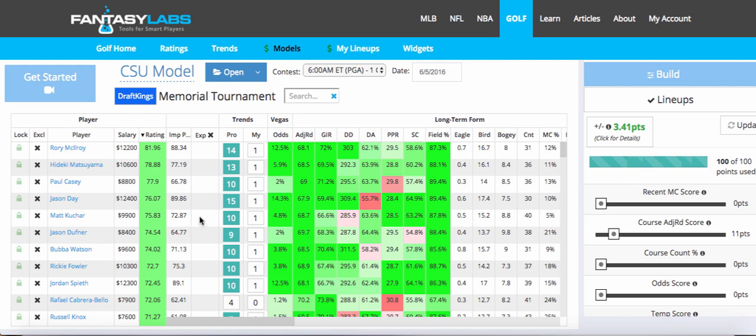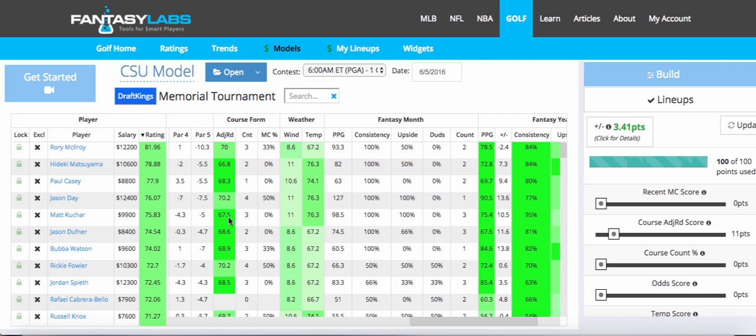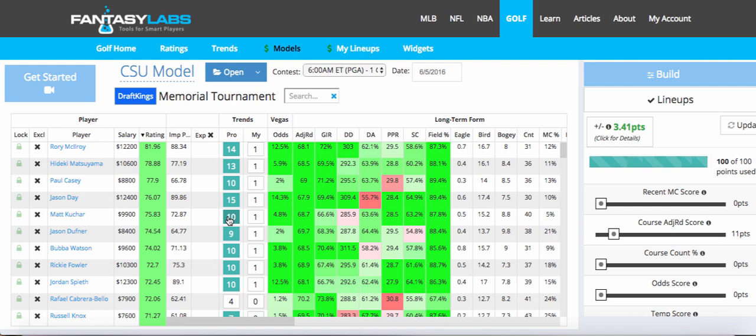Kuchar at $9,900 — great play. He's an awesome cash game play. Probably not going to have much of him in tournaments; I think a lot of people will be on him for his course history. If we go over to the course form, you can see a great adjusted round of 67.5 for Kuchar and he's had great finishes here. I think he's a cash game play only for me, just because he's such a great cut-maker. The stat they show all the time on Golf Channel — he has more top 10s than anyone since 2010 — isn't exactly fair because some of the best players in the world like Spieth and Rory weren't playing as much then. But he still has more top 10s than anyone since 2010, so definitely a great cash game play.